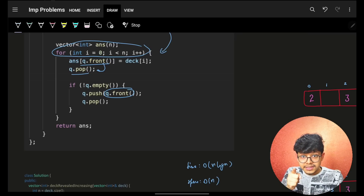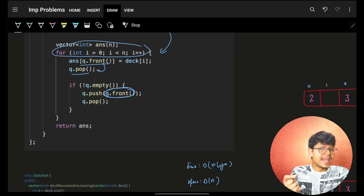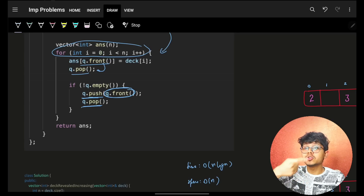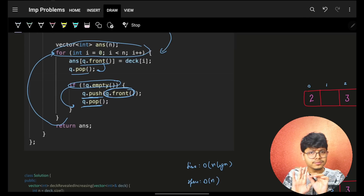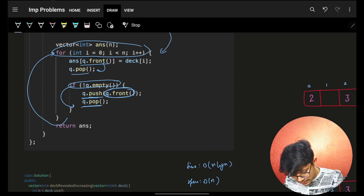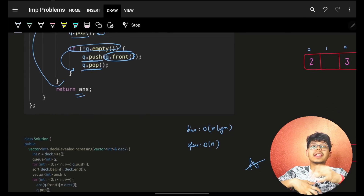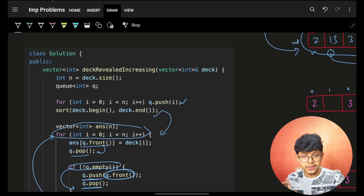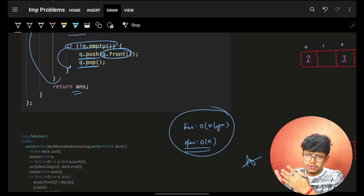After using an index, remove it from the front of the queue. Then for the next index at the front, put it at the end of the queue using q.push, and remove it from the front. Perform this operation only if there's an element in the queue. Keep moving through all sorted elements and ultimately you'll have all elements placed correctly in the answer array. The time complexity is O(n log n) for sorting plus O(n) for the queue operations, giving O(n log n) overall, and space complexity is O(n) due to the queue.